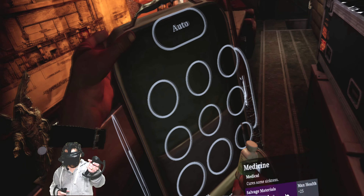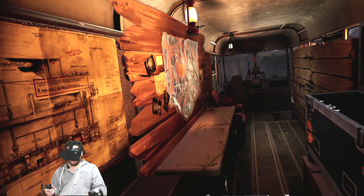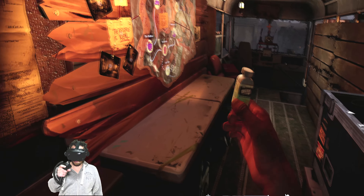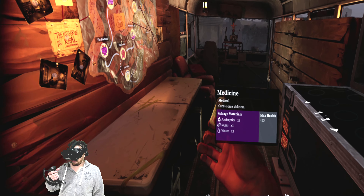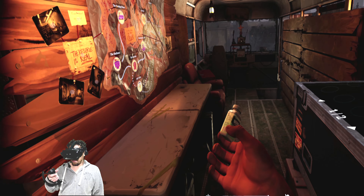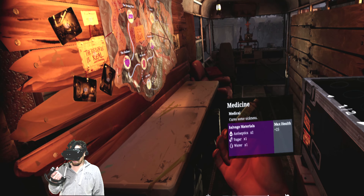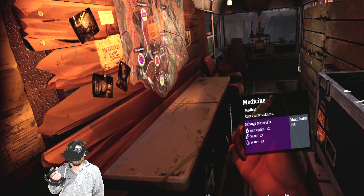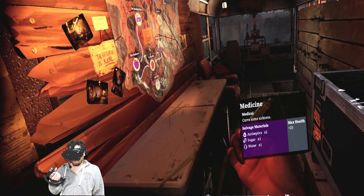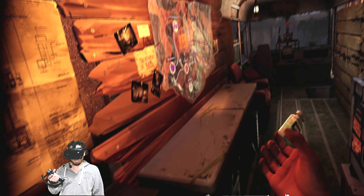The first thing I want to show you is some extra parts of crafting. Every time you pick up an item, you can turn it a little bit and it will say the item name - like 'Medical Medicine' - and then it disappears quite quickly. It tells you what it does: 'Medical cures some sicknesses, salvage materials' - so it tells you what materials it will actually salvage.